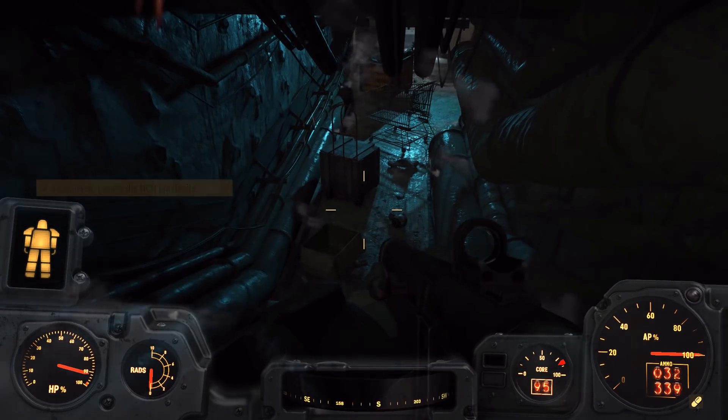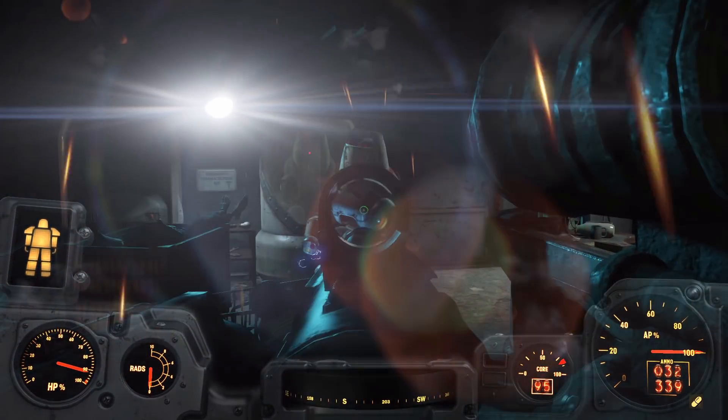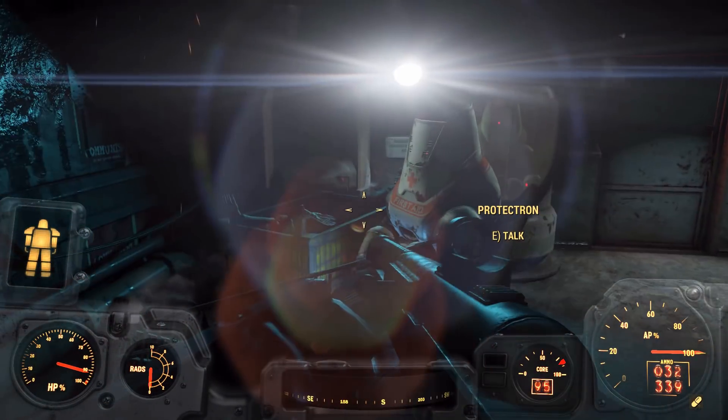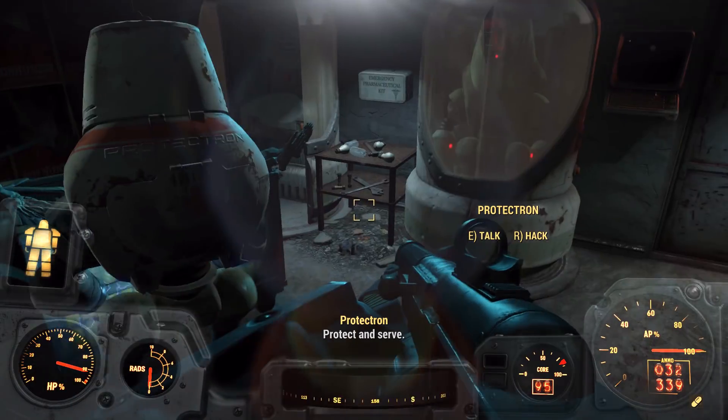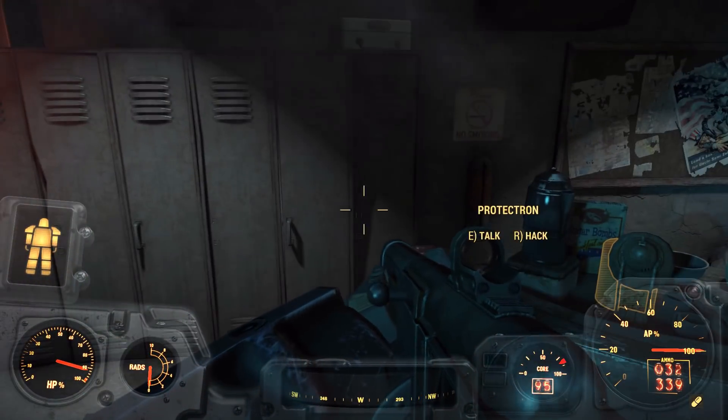So far we've faced the Enclave and then the Brotherhood Outcasts. I'm intrigued to see if we'll actually face some NCR people here and what sort of equipment they will have. We got Rubits! Are you friendly? Hi, how are you Protectron? You have a friend in here too who will probably start shooting at me.